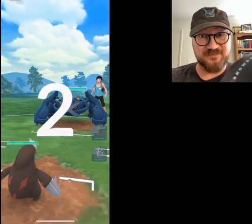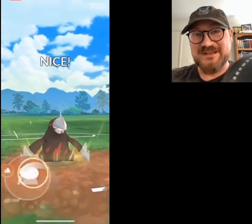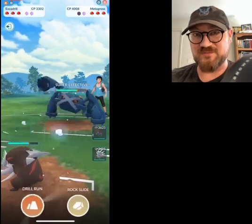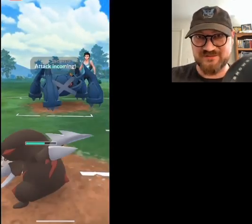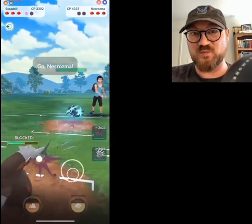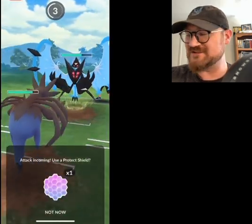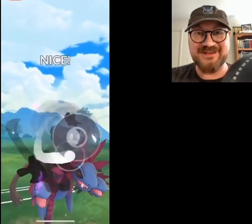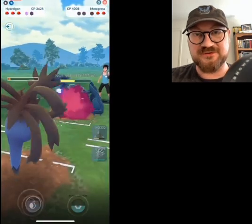Hydreigon is a Pokemon that has some renewed utility because of so many Necrozma hanging around. Necrozma typically uses Ghost and Dark type moves, and basically the bread and butter of this cool new Pokemon that a lot of people are running is going to be totally resisted by Hydreigon. Hydreigon is weak to Fairy types, takes neutral from Fighting, and of course super effective from other Dragons. So I went ahead and put a Steel type up front to try and deal with potential Fairies, and I typically use Hydreigon as the safe swap and then as the closer.